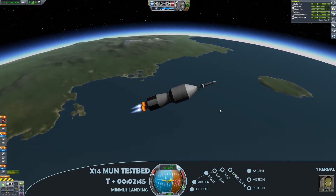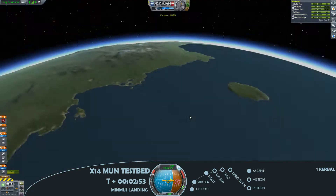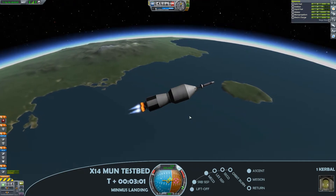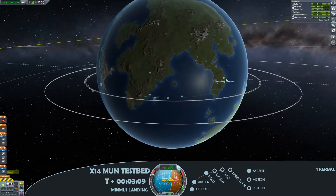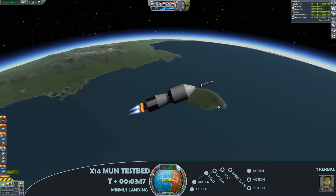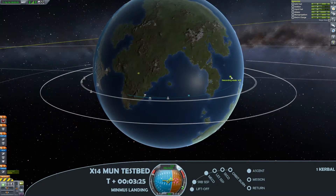The advantage of using a tried and tested craft is that it makes the development a little bit easier, so for this launch in particular I know that I've got more than enough delta V to make it to Minmus, make the landing and get back, and actually I'll probably have a little bit of wasted delta V just in the second stage that I won't be needing.